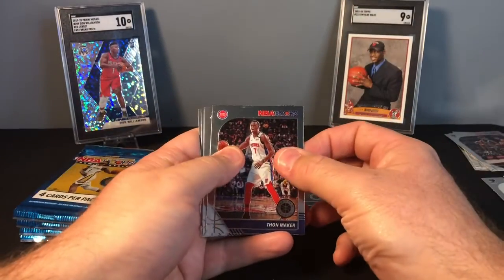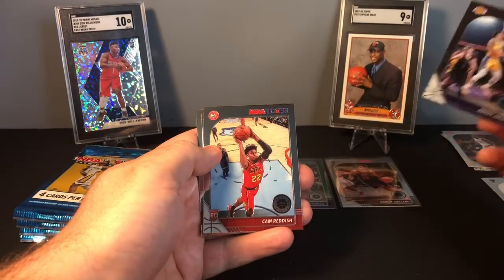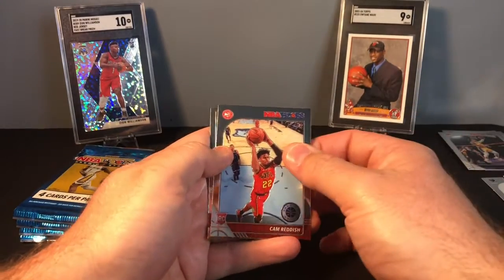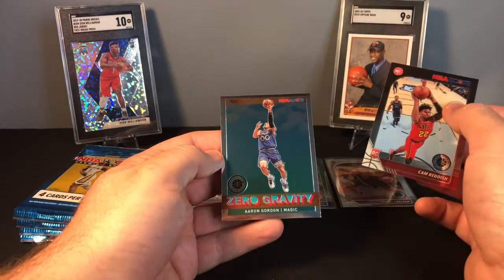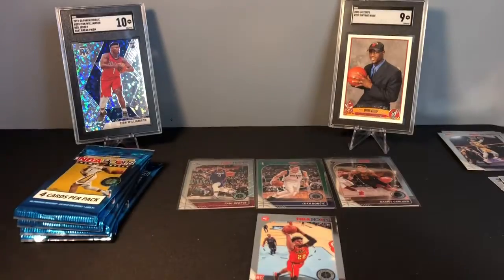Pack three: we have Thon Maker, a Laker Danny Green, Atlanta Hawk Cam Reddish — another decent rookie — and then a zero gravity Aaron Gordon.